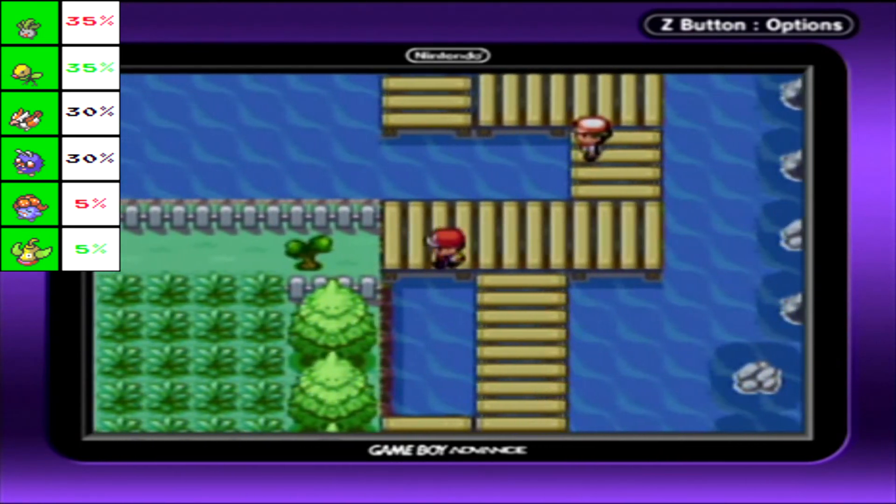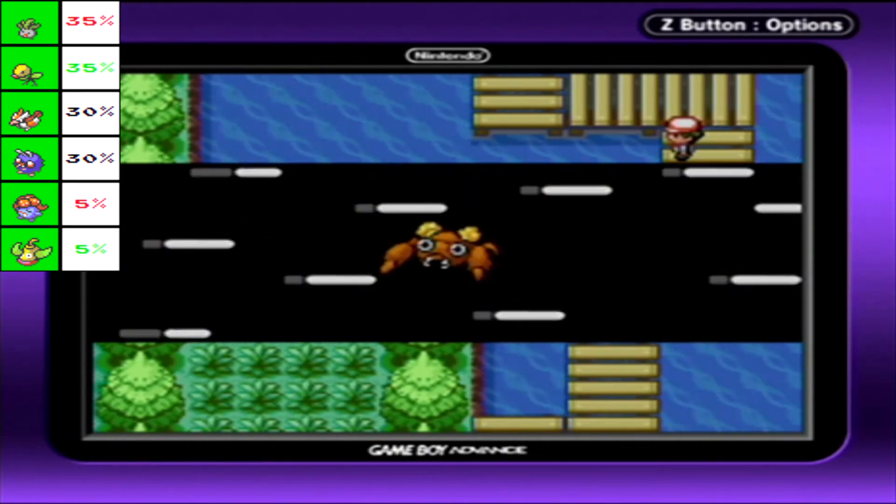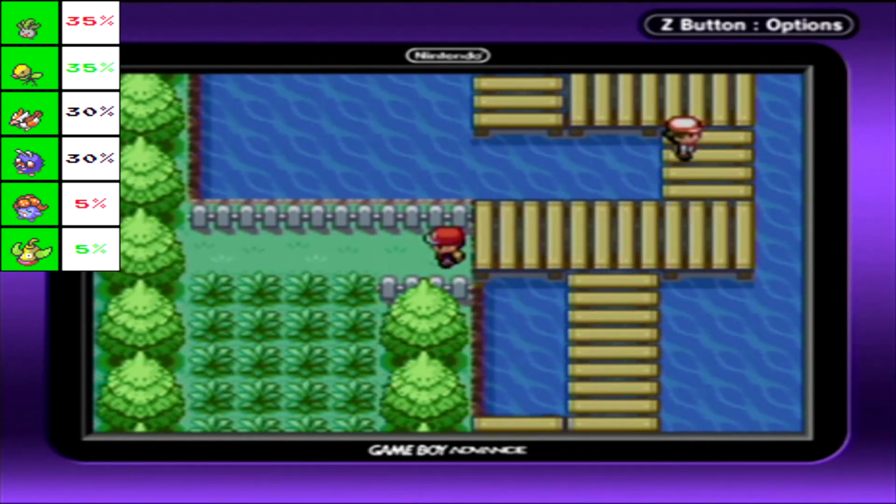Route 12. I don't know if this has any hidden items either. Let's cut down that tree. Once again though, no new encounters, so don't worry about anything new here in the grass.